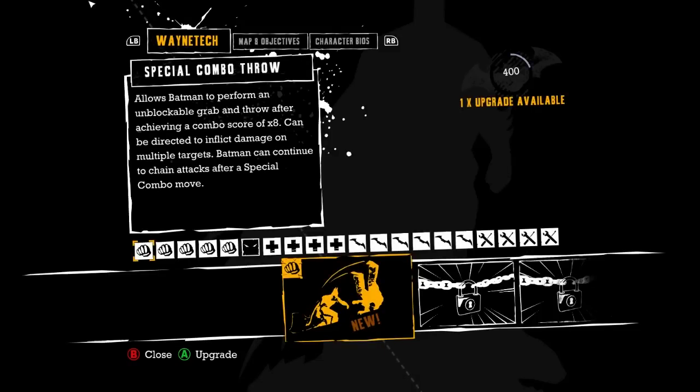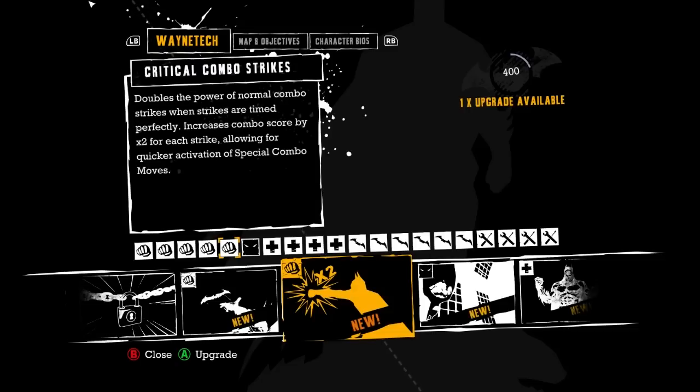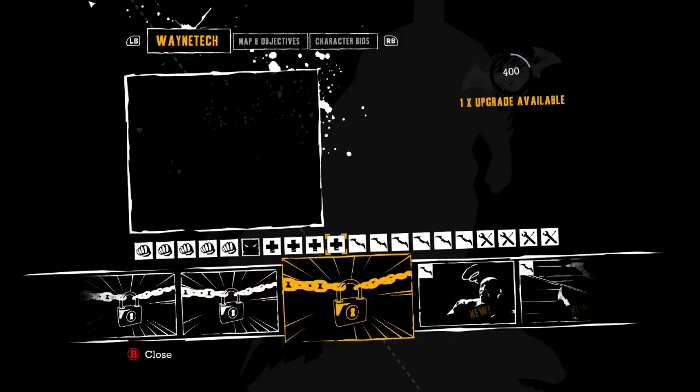We can get special combat throw — allows Batman to perform an unblockable grab and throw after achieving a combo score of eight. Not available, not available. Combo batarang powers up batarang during combos so you can knock down thugs. Critical combo strikes — I'm terrible with that. Inverted takedown is tempting because this way I can effectively hang people.